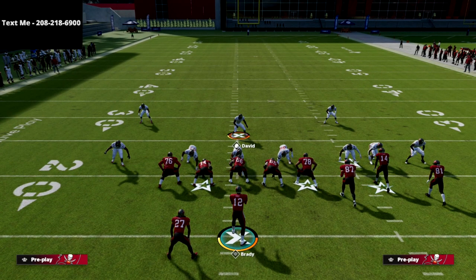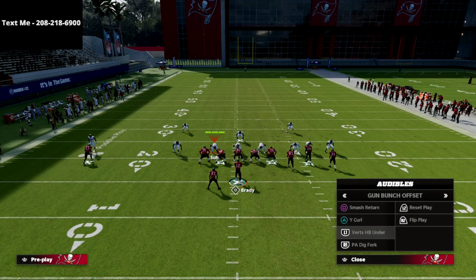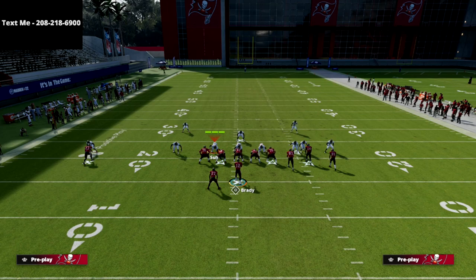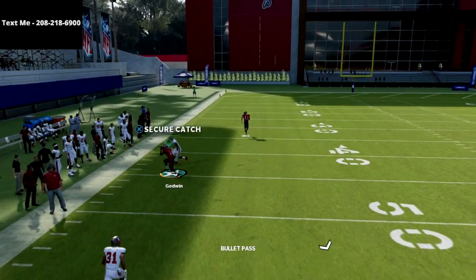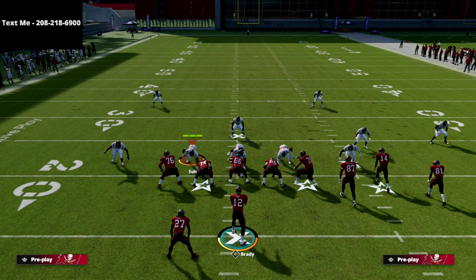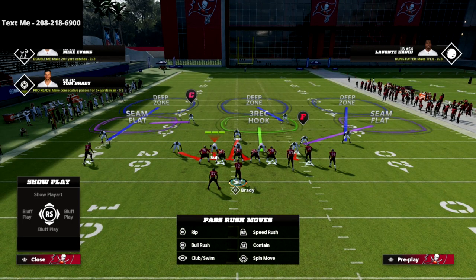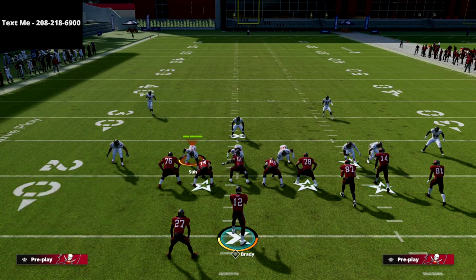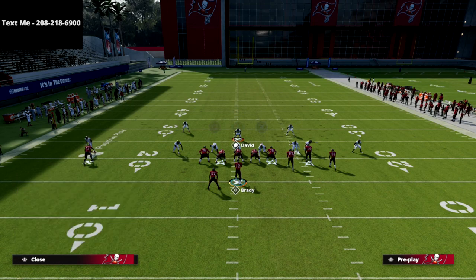Generally speaking, what's going to happen is that inside third — whenever you run the play verticals — that inside third is going to go to that crosser, and it's going to open up this deep bomb. If it doesn't go that way, sometimes it does, sometimes it doesn't, then you just take your crosser. But generally speaking, that will be open. So the best way that people will combat that is they're going to put that safety on an inside quarter or a deep half, and that's going to allow them to stop that cover three bomb.